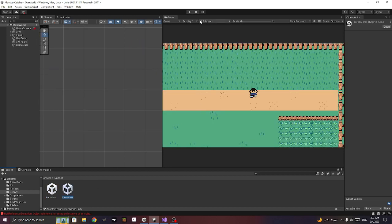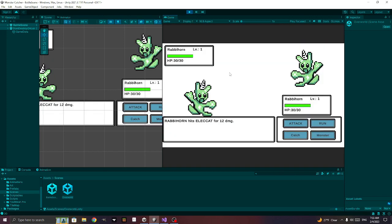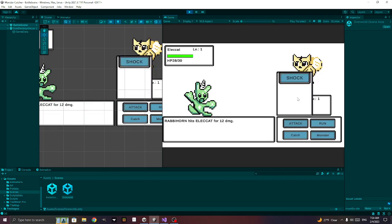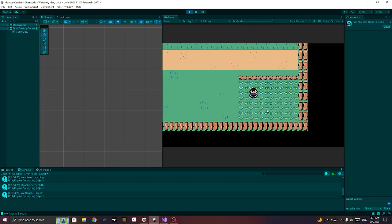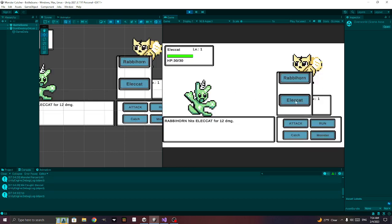Let's see if this works. We probably won't get to animations — we'll definitely do another episode. Let's click monsters — oh, we get the rabbit horn! Let's keep playing until we catch a different Pokemon. Let's attack until we catch one.